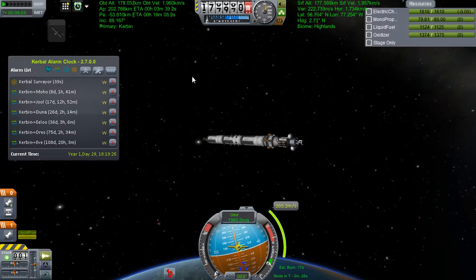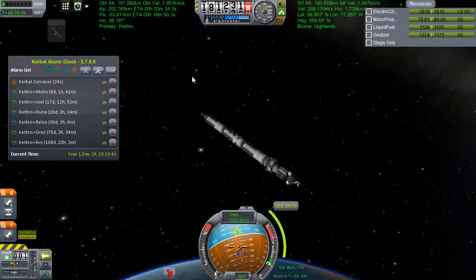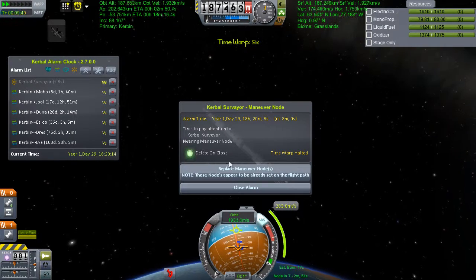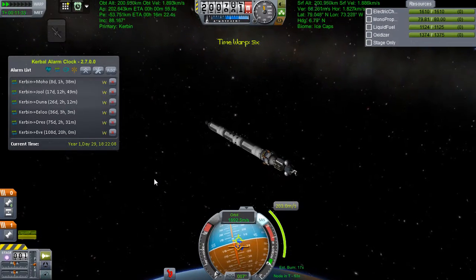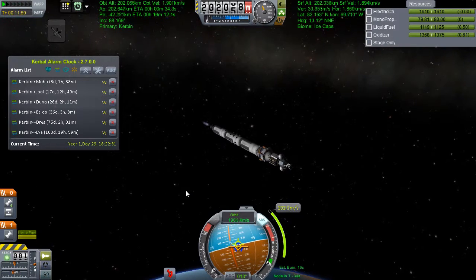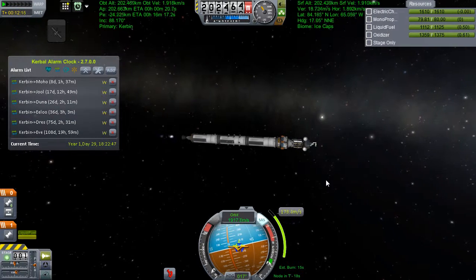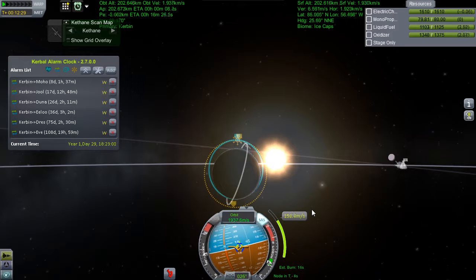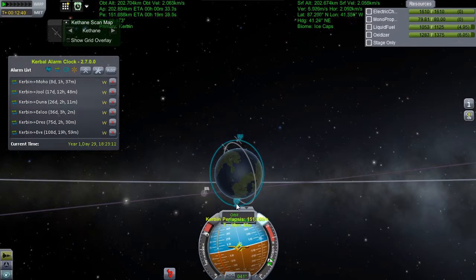We wait around and test out the Kerbal Alarm Clock. I found that whilst for big burns it's amazing, for these little orbital trimming maneuvers it's got too much of a dead zone - it de-warps me a ridiculous two-plus minutes beforehand. When I've got a 17-second burn, it's just too much. I get bored, skip past it, and have the same issue as before the mod was installed. For interplanetary stuff it will be amazing, but up until that point it's not so hot.